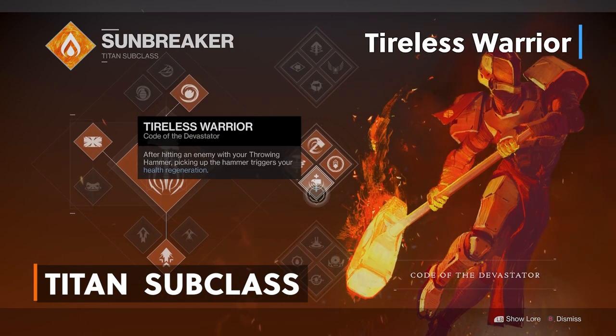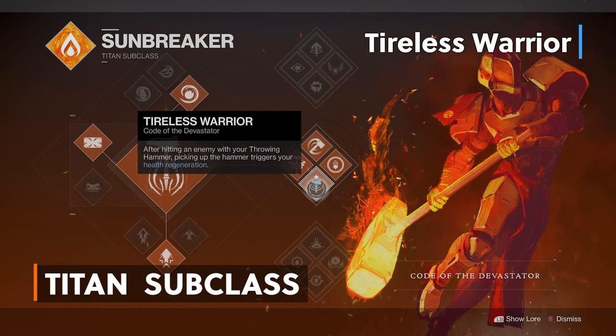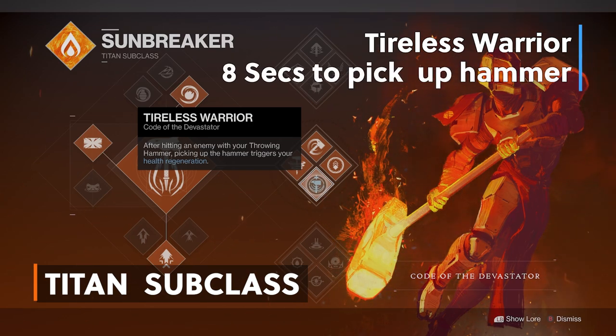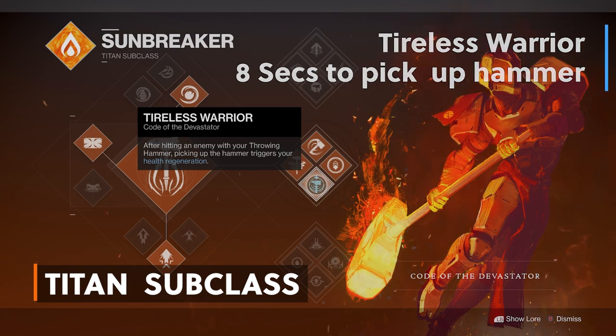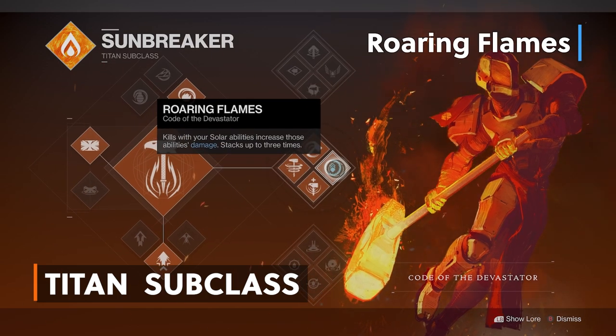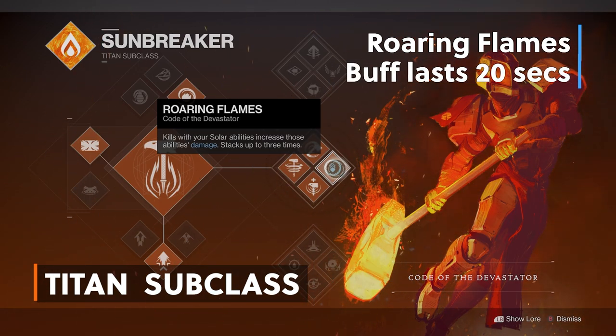We have Tireless Warrior. After hitting an enemy with your throwing hammer, picking up the hammer triggers health regeneration. So you throw the hammer and even if you don't get a kill, picking up the hammer replenishes your melee plus triggers health regeneration. Don't wait too long to pick up the hammer as you only have about 8 seconds before it blows up and you'll have to wait for your melee cooldown depending on your strength stat. And lastly, we have Roaring Flames. Kills with your solar abilities increase those abilities' damage, stacking up to 3 times.